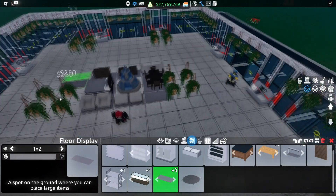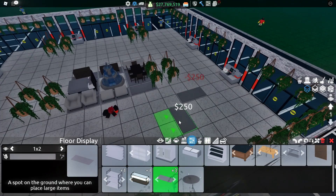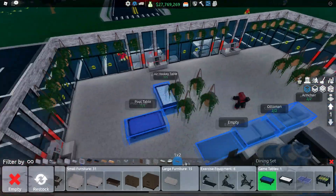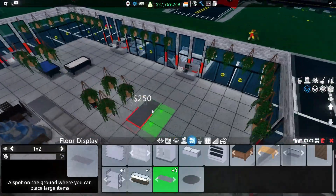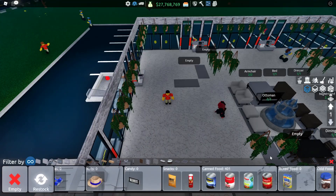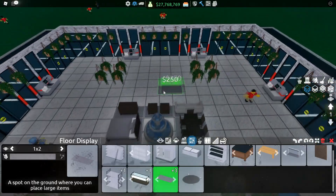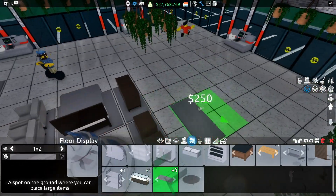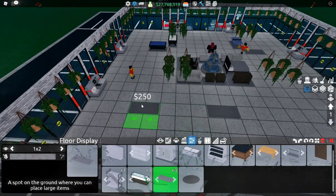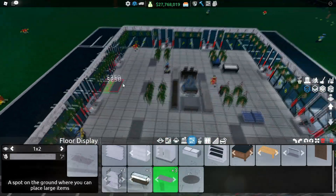Get your one-by-two floor displays and go to the corner — two away from the nearest register — and place two just like that. Add two game tables on them, like a pool table and air hockey table. Repeat this on the other side, two away from the cash register, and do the rest of the game tables on those shelves. In the middle with the small shelves, go two blocks in front, place a small shelf, then three blocks to the left and another, and three blocks to the right.